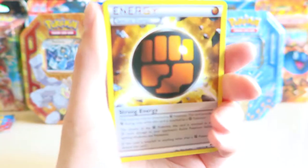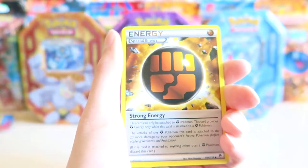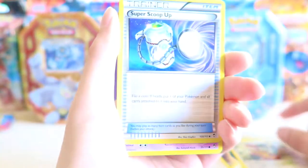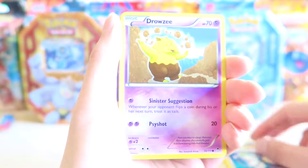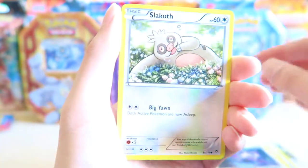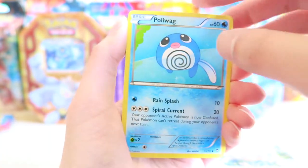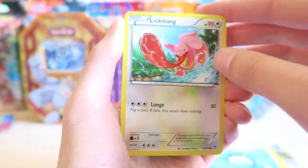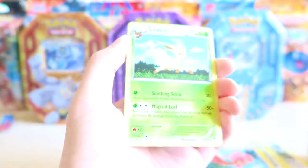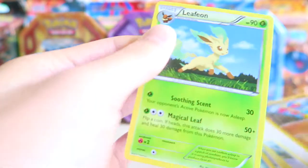We have a Special Energy, Watchhog, Super Scoop Up, Drowsy, Noibat, Slack Off, Poliwag — cute Poliwag — Lickitung, Minfu, and a Leafeon. Wow, I don't think I have a Leafeon yet. That's a very cool Leafeon.